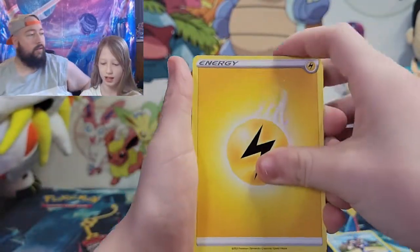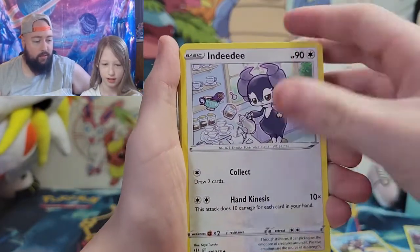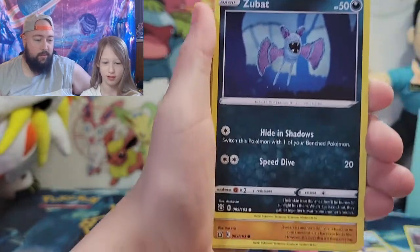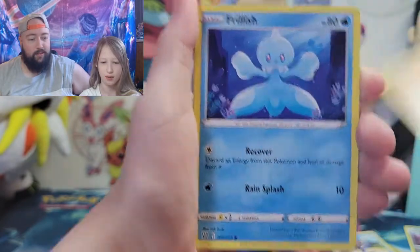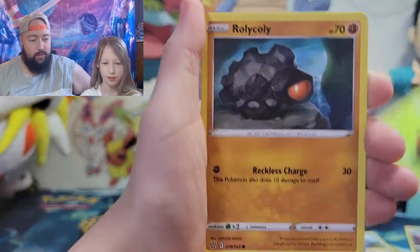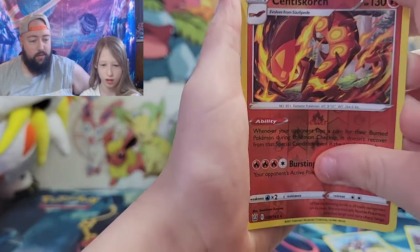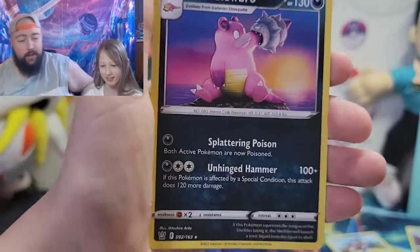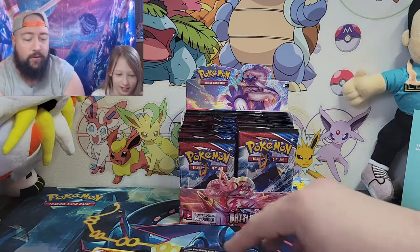Lightning energy, Dottler, Indeedy, Crawdaunt, Zubat, Frillish, Lip Bug, Roly Coly — that's a reverse hollow — and then a non-hollow Glaring Slowbro. But you got a reverse rare, so that's pretty good.